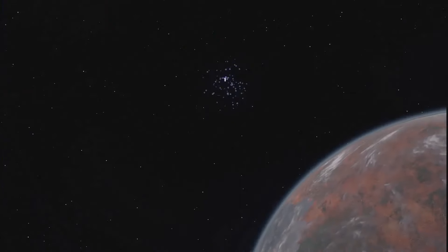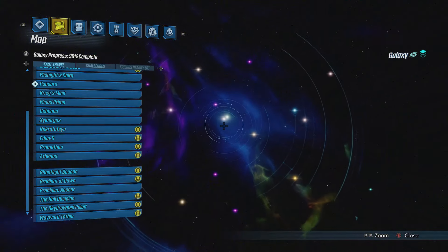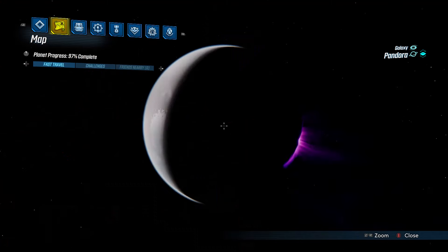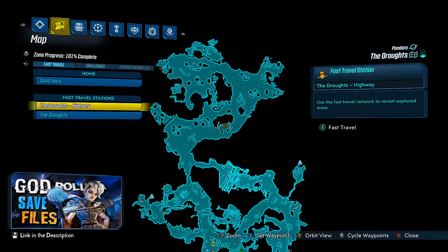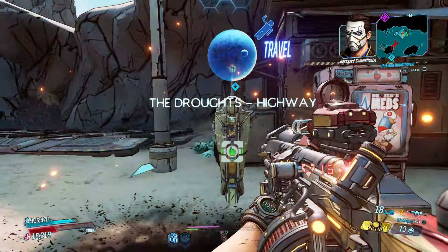Hey guys, I'm back with another Borderlands video and I'm bringing you a quick update so that you know where Maurice's Black Market is hiding this week and what's in stock. At the moment you can find Maurice's Black Market on Pandora in The Droughts, and the following is a path from the initial fast travel location to the Black Market's current location.